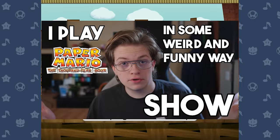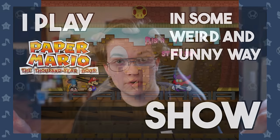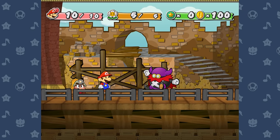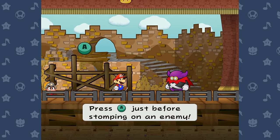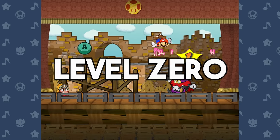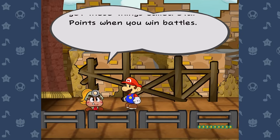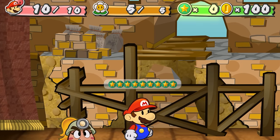On today's episode, I decided to tackle a pretty well-known and very difficult rule set within the Thousand Year Door challenge running community: Level 0. This essentially boils down to not leveling up Mario for the entire game, making him go from start to finish with his early game stats.